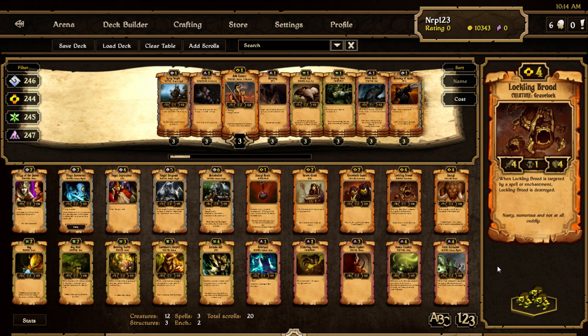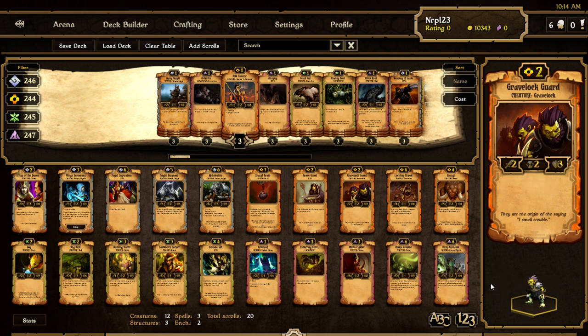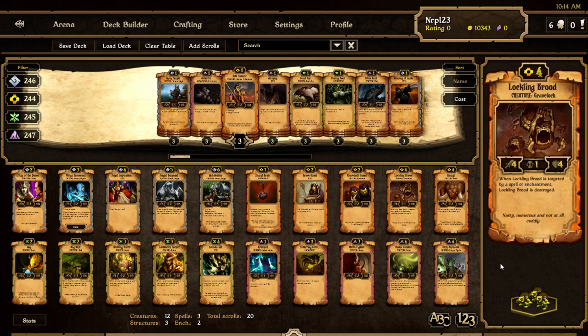Another new Grave Lock — now we have a 1-cost, 2-cost, 3-cost, 4-cost Grave Lock, and a 5-cost Elder. Lockling Brood is a 4/1/4 and when it's targeted by a spell or enchantment, it's destroyed. That's fair — you can easily dispose of it with a Kabak or a Flip. But if you don't destroy it, it'll attack every turn for four attack. I think it will get played in Grave Lock decks. Snargle is a 5/2/4 for four — pretty good stats. When you play a spell, Snargle's countdown is increased by one, which sucks a little bit.